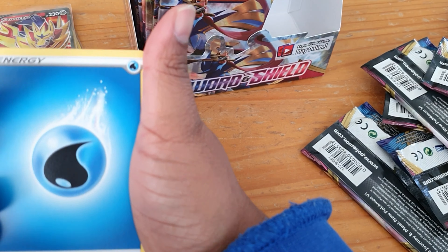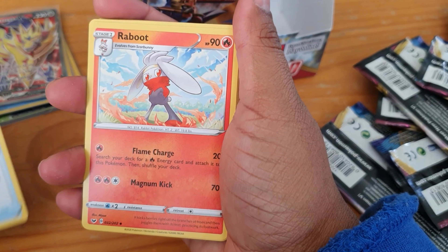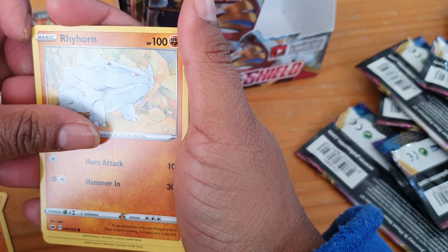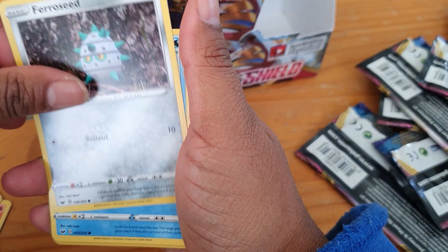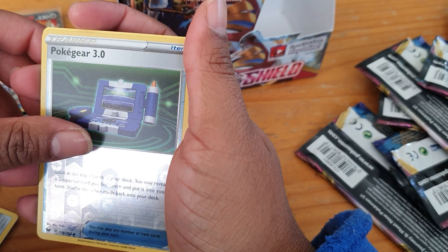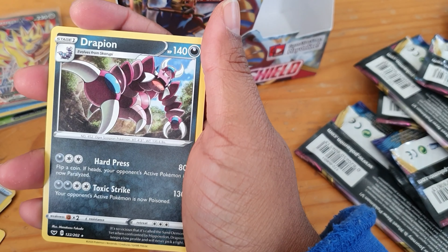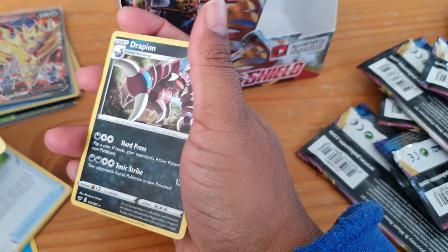We have our energy, a Vitality Band, Reboot Pod, Rhyhorn, Roselia, Ferroseed, Krabby, Galarian Zigzagoon, and our reverse is the Poké Gear 3.0, and we have a Drapion. So nothing exciting there, but we did get that amazing Zamazenta, so I'm not worried. Awesome!